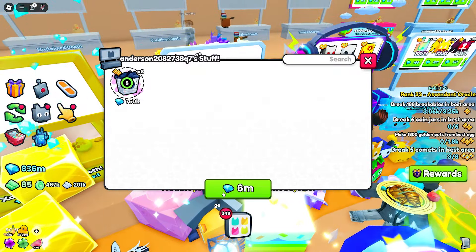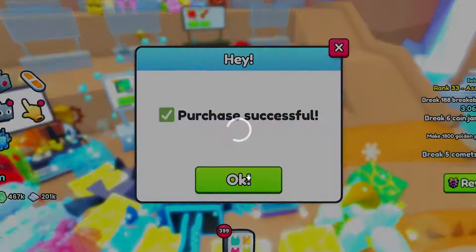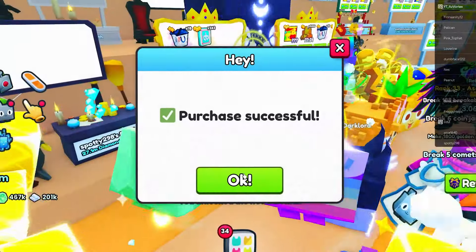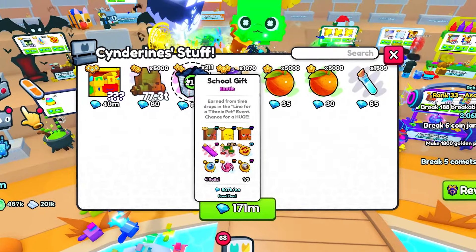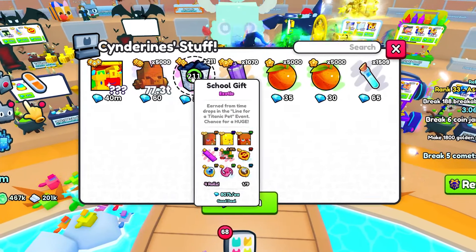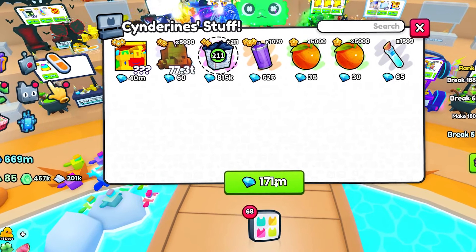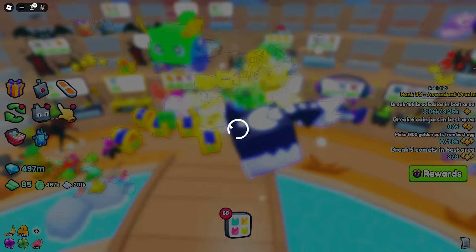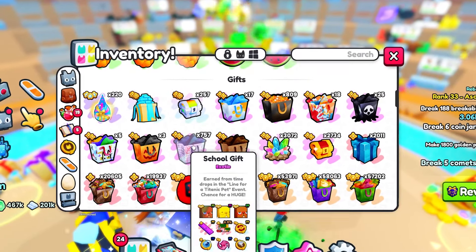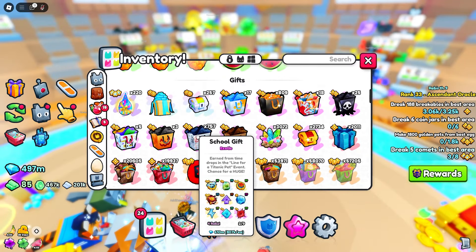And we have some for 750k, also going to get all of those. This is easily the most amount of gifts I've found so far, we're going to go and buy all of them. This is going to be the last amount of gifts I buy, so let's go ahead and get all these for 171 million. We now have over 610 million gems worth of these school gifts. I would say we have a good enough amount to open these up now, and hopefully we're able to get the huge.